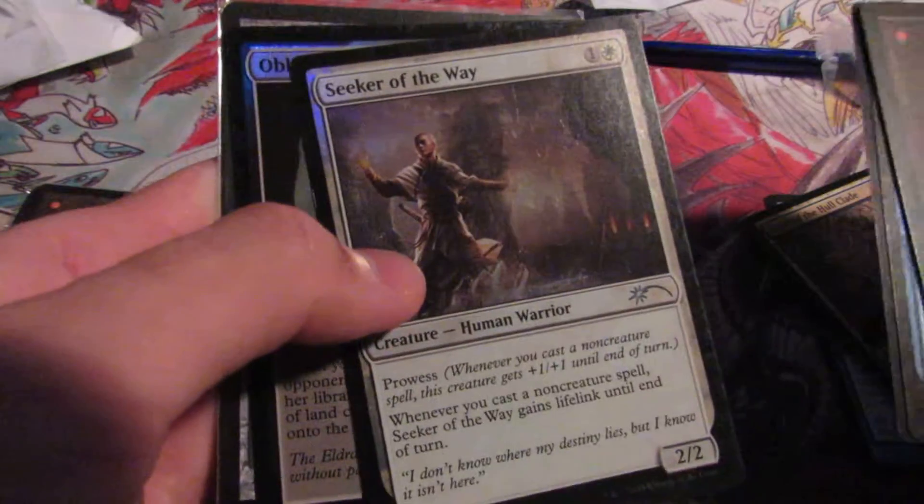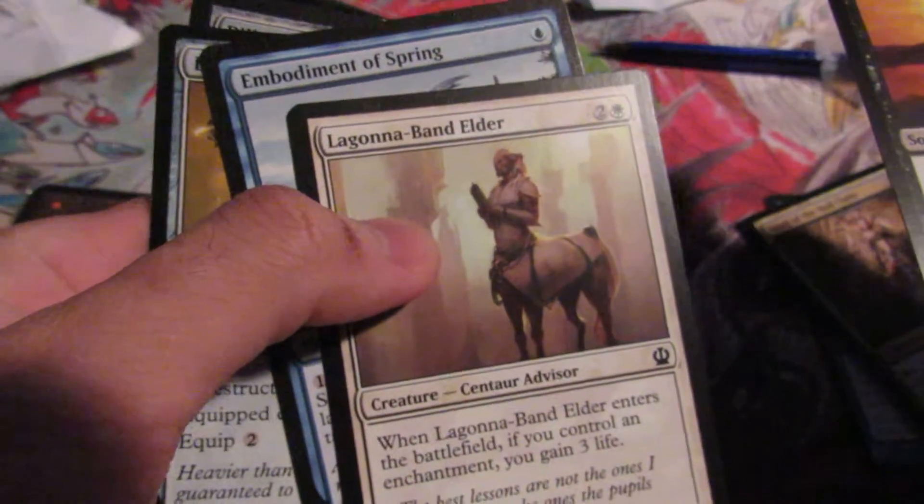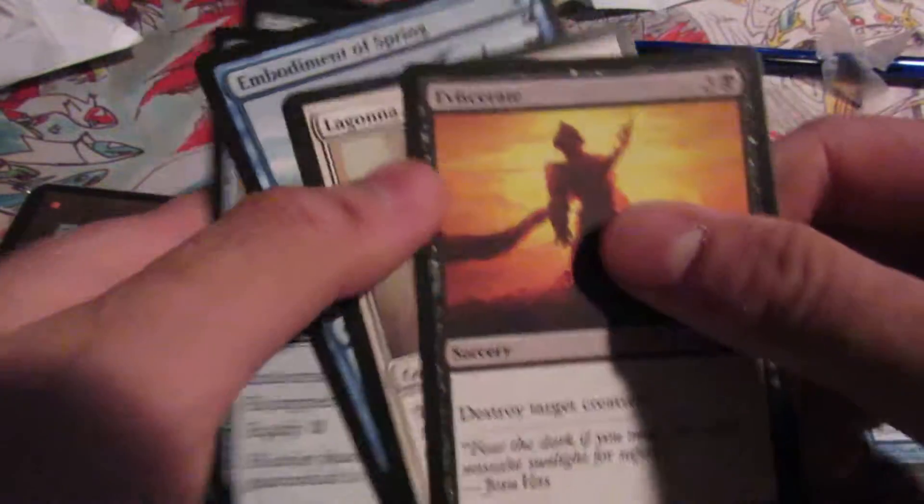Second pack: we have a Birthing Pod — nice. We have Oblivion Sower, Seeker of the Way — do you know the way? We have Pillar of War, Darksteel Axe, Body Made of Spring, Legana, Band Elder, and Eviscerate.